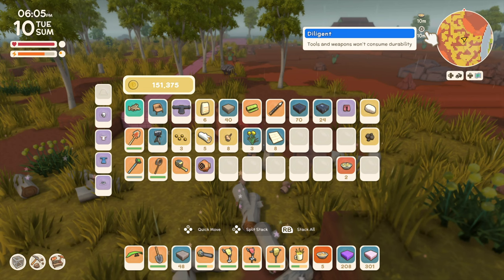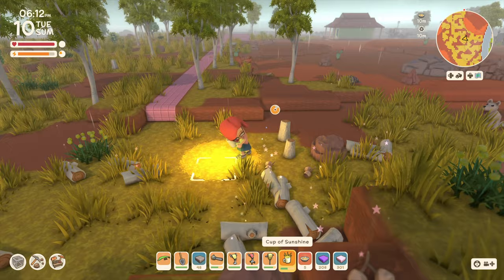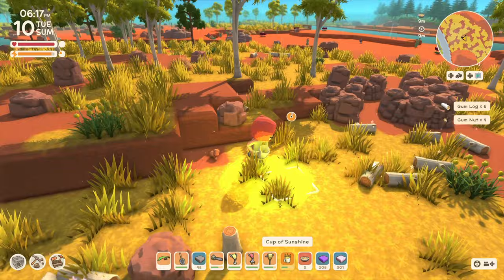We're getting tired. I did make some crab soup - the little gear tells us it's the diligent buff, so our tools and weapons won't consume durability while we're eating it. That's a great buff to have while building. I also brought a cup of sunshine because I don't want to work in the rain today.